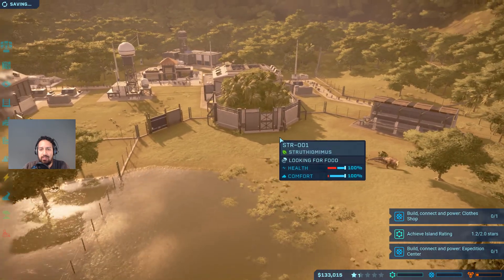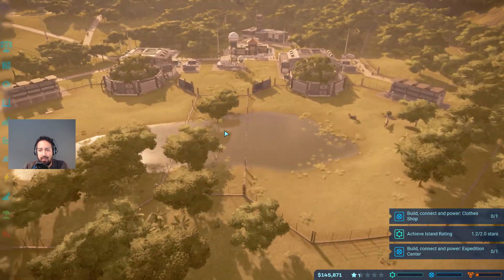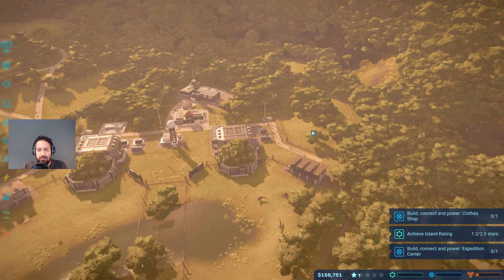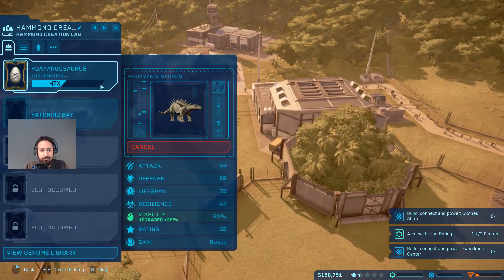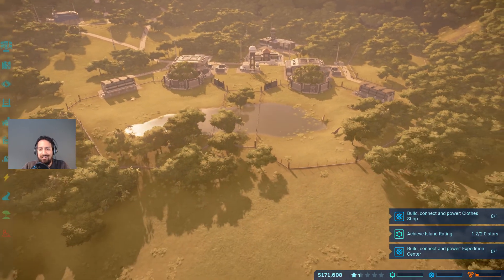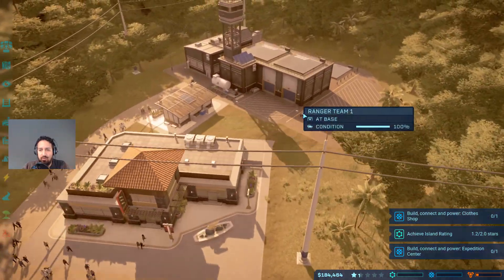By the way, it is storming outside here in real life - if you hear rain or thunder, that's just me locally. Things are going well in the park though. He's gone past 32% - the next mark is 45-50%. Once he's past 50%, he should be viable and we'll have another dinosaur in the park. Holy flip - there's thunder in real life as well! I want to make some more money quickly.